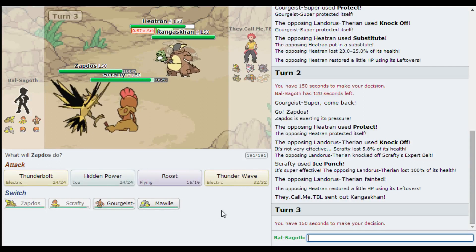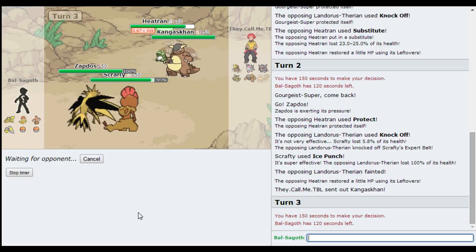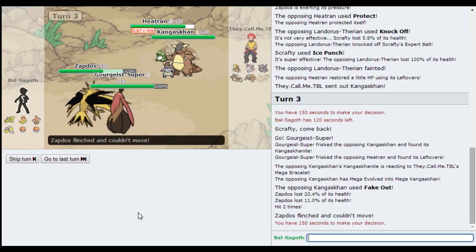He's probably gonna Fake Out one of these things and Heat Wave, which nothing in the back wants to come in on. I haven't seen what he's got in the back - Scrafty. If it is Bisharp in the back, I really do need to preserve Scrafty. In which case, I'm going to get rid of this Substitute and just put Gourgeist in. It's not gonna go down to a Heat Wave. This is a more defensive Heat Run - it's got Leftovers and everything. I'd be interested to see if this Gourgeist is even a 2HKO with the Heat Wave.